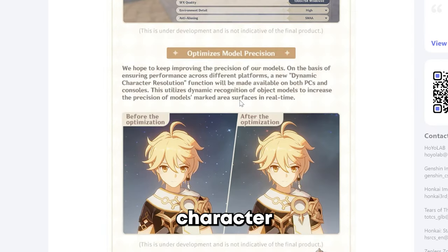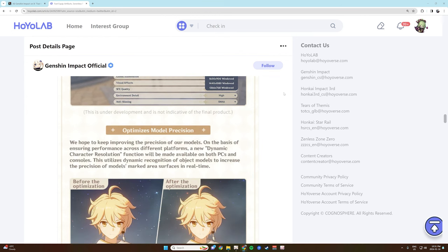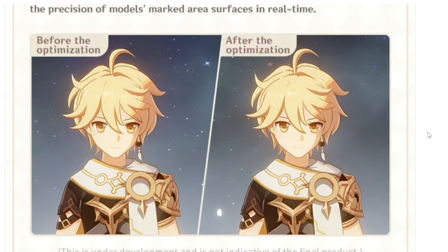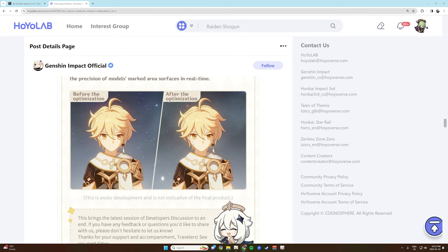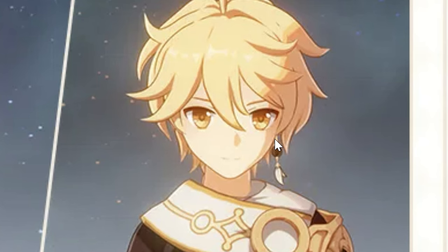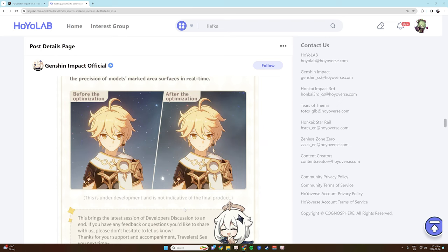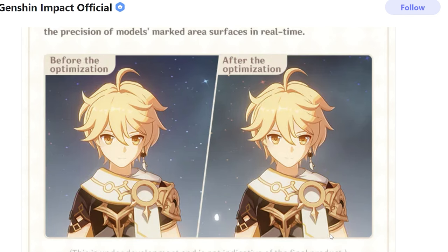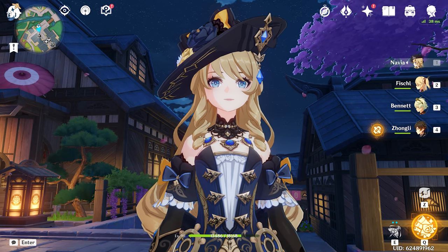Last up: they added a new dynamic character resolution function available on both PC and console — optimize model precision. Let me zoom in. Aether's face looks a little wider after the optimization, and it takes about three paces to cross the screen after versus two paces before. I'm gonna keep it real — I can't tell the difference. They look exactly the same to me. Maybe some of you into 3D modeling in the comments can help me out.